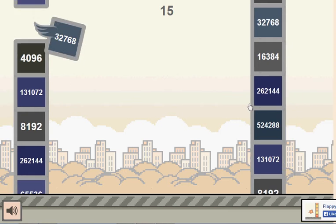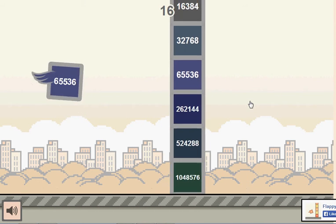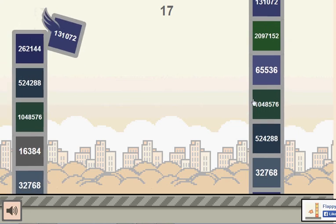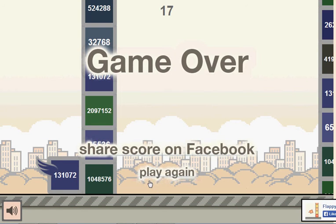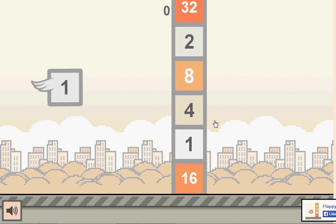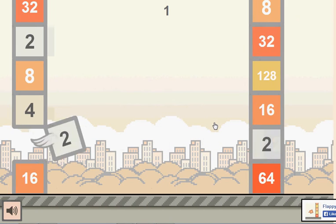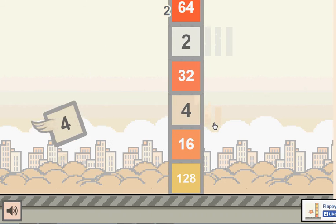You just have to find the block that matches your character and fly through it. The aim is relatively forgiving — if you miss the gap by maybe a millimeter or two, it'll still let you through usually, because it's just nice like that.